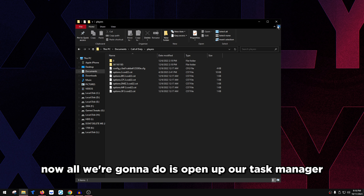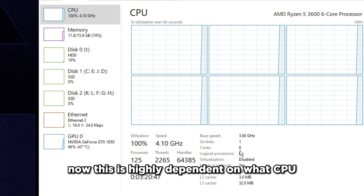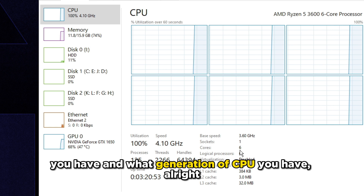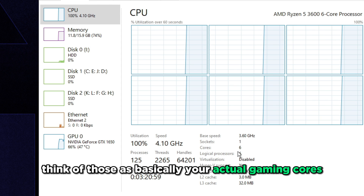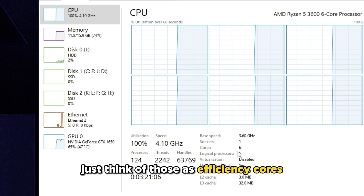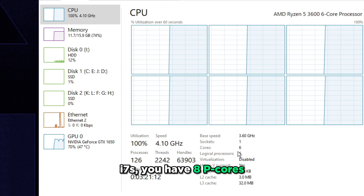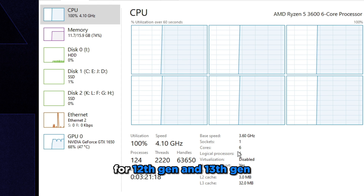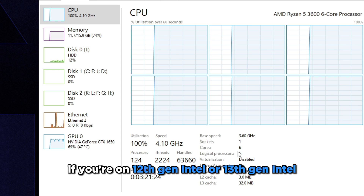Now, open up Task Manager, head over to the Performance tab, and click CPU. We're going to look at cores. This is highly dependent on what CPU you have and what generation. For 12th gen and 13th gen Intel, you have P-cores and E-cores. Think of P-cores as your actual gaming cores — fast and used for gaming. E-cores are efficiency cores for background apps. For i9s and i7s, you have eight P-cores on 12th and 13th gen.